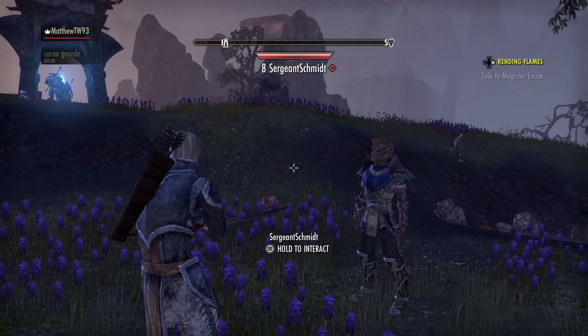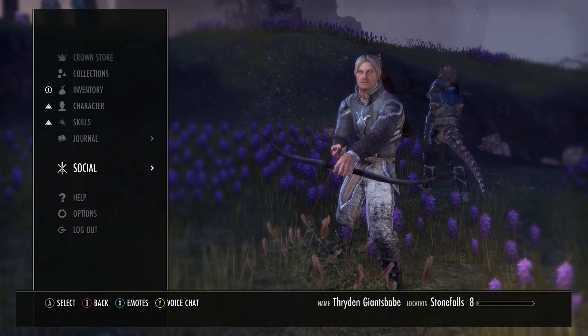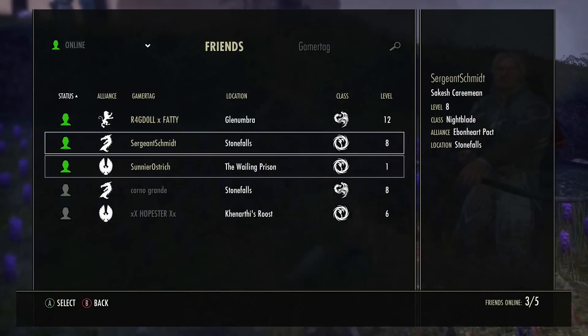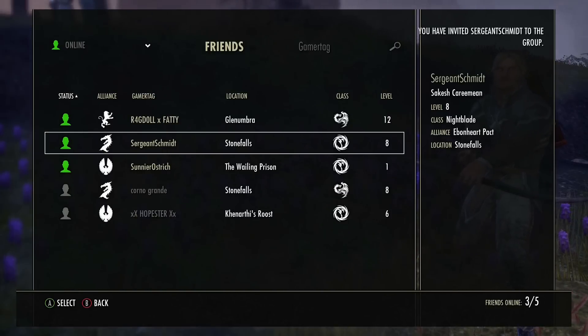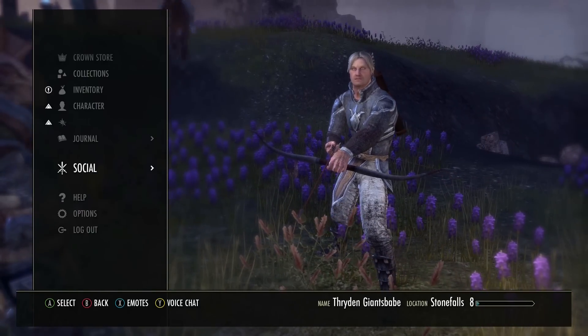There's another way of doing it. If I wasn't right next to him but he was still in my world, I could go to Social, back to Friends, select him, and invite him to group this way. As long as he's in my game — as you can see I can't invite Sonny or Ostrich Sam to my group because they're not in the same game as me.